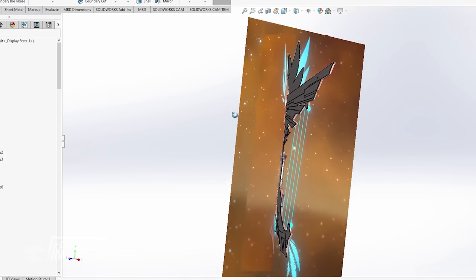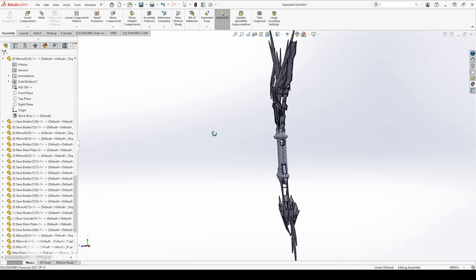To design the Skyward Harp, I took some reference images from in-game and put them into SolidWorks in their correct orientations. From there, using sheet metal tools, I designed the entire thing so it can be cut on our laser cutter and welded together. This is a really intricate design, so I'm excited to see how it goes.